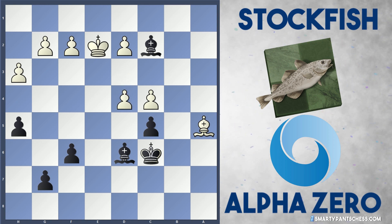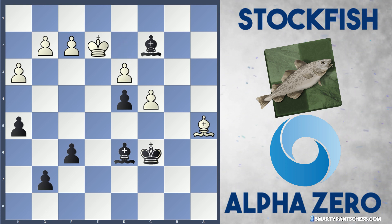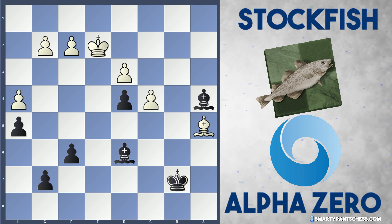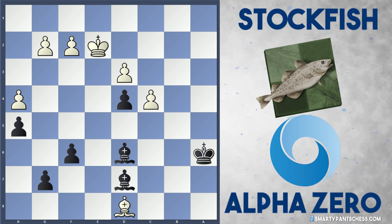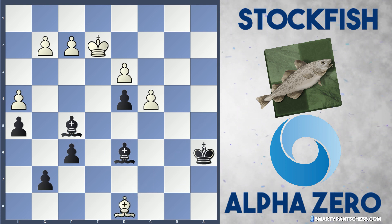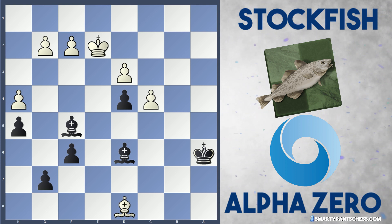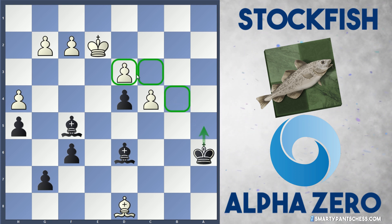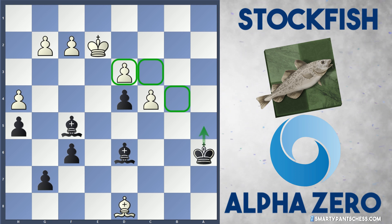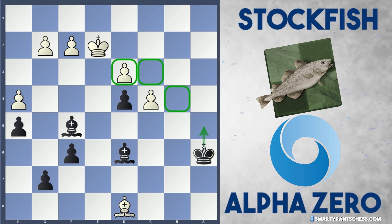Stockfish takes, d4, d3 — it's pretty much game over because these pawns are incredibly weak and susceptible to these two bishops. Ke2, Ka6, Bd8, and Bf5 — here Stockfish resigned, adjudicating that Stockfish loses. Black's plan is simply to walk the king around the board, gang up on the weak d3 pawn, and if they ever trade bishops it's game over for White.